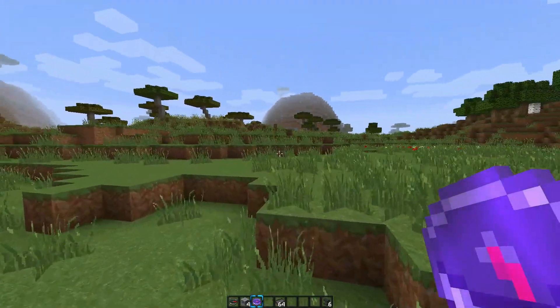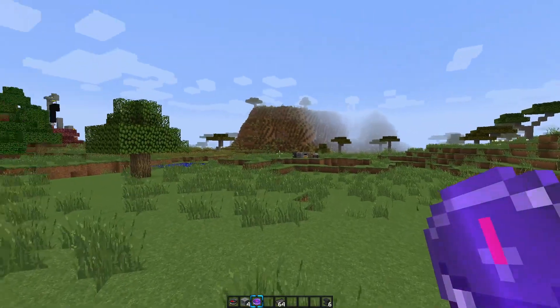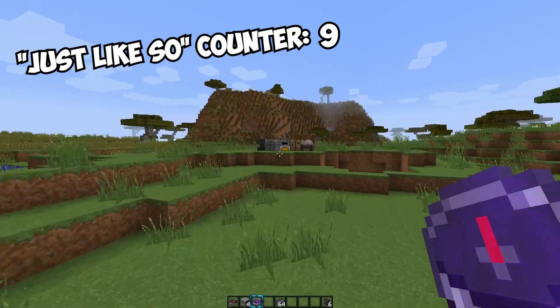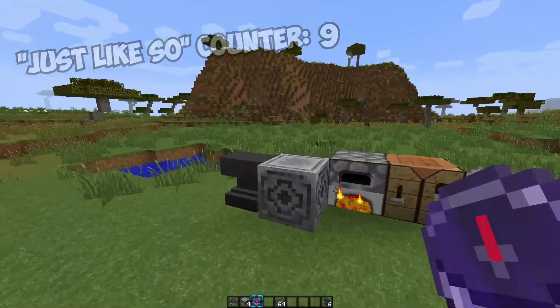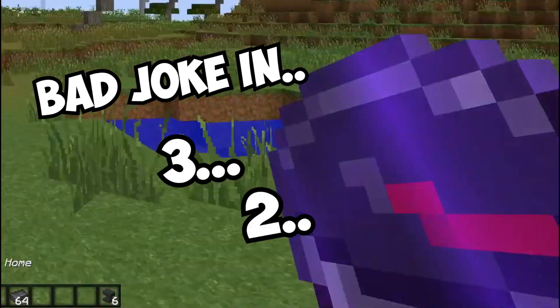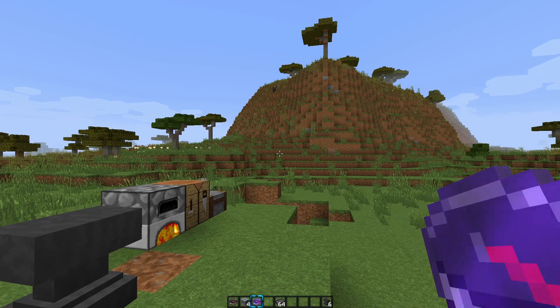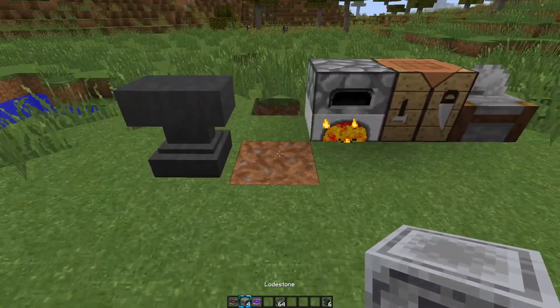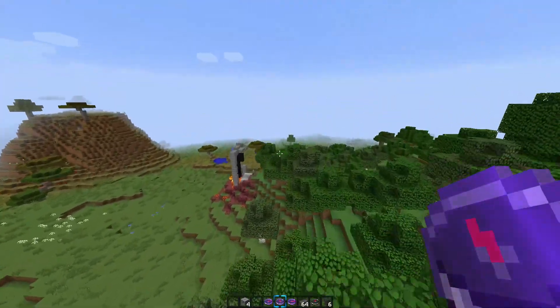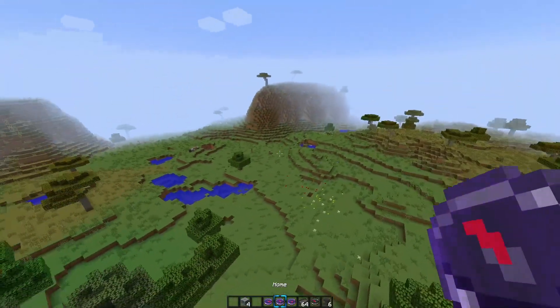So whenever you look through your inventory and you need to get home, you find your home compass just like so. It leads you — it's like a marker. And if you destroy the lodestone, your compass has nowhere to go, your compass has no home — it's homeless. From there, your compass is basically trash. So yeah guys, that's the overview of the lodestone, and basically it's such a useful item.